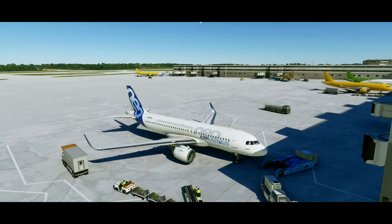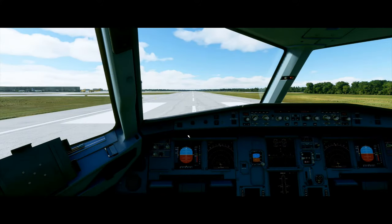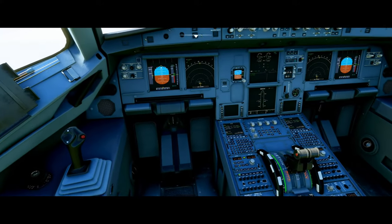Now let's get a flight plan and put some variables into the MCDU. We're actually going to go on a full flight from Charlotte to Atlanta — it's a very short flight and it will give you a good idea of how to use this FMC or MCDU.